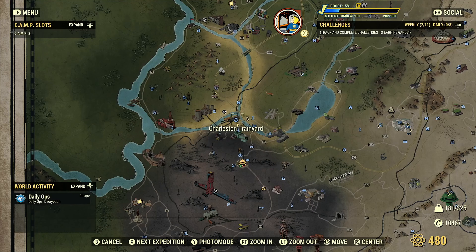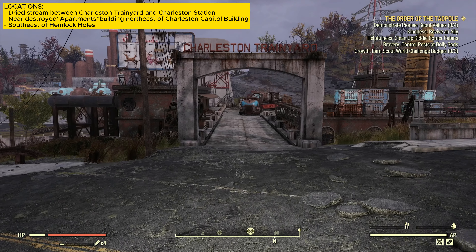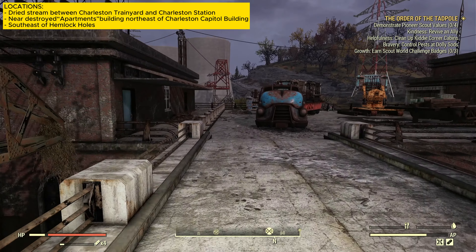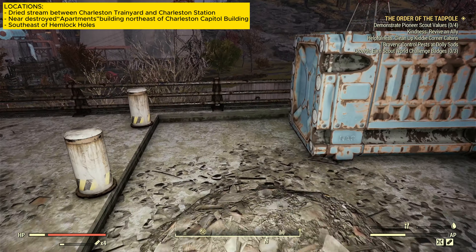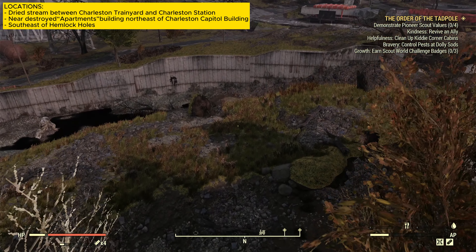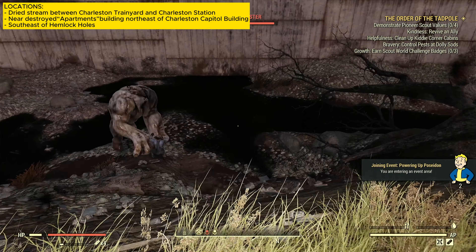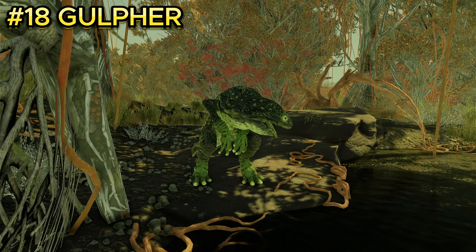Enemy number seventeen is the Grafton Monster. It is located at the Charleston Train Yard. When you spawn in, walk forward all the way to the end of the railing, then jump over into the pit at the bottom. It should be roaming anywhere within this pit, but in this case it was in the very back straight ahead.